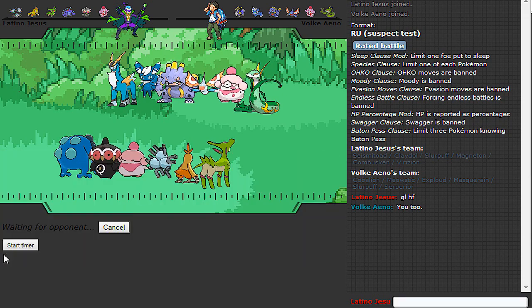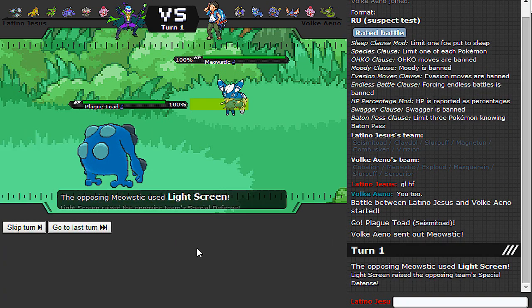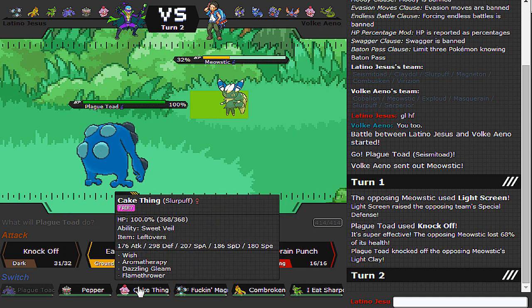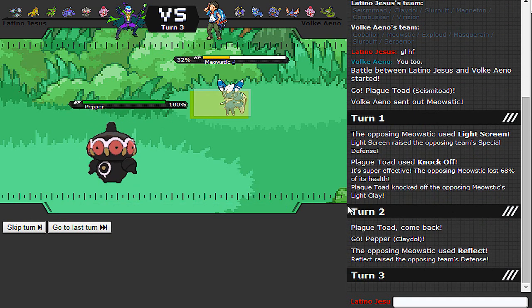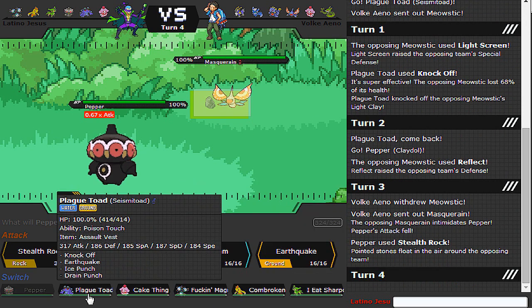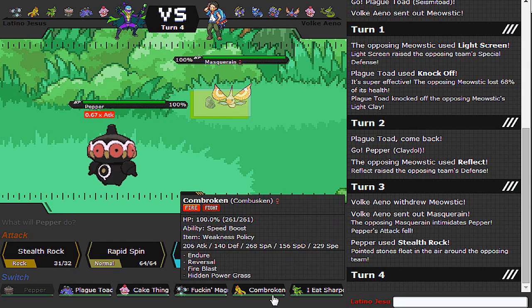Let me go ahead and lead with Seismitoad. Meowstic is just going to go for screens, so I may as well Knock Off - the old classic. I've got to think of a way to make sure I don't get swept by Masquerain basically. I could go for rocks now, because all it's going to do is screens. In before rocks! And knowing it'll probably try to Baton Pass into the Exploud, I can try and work around that.